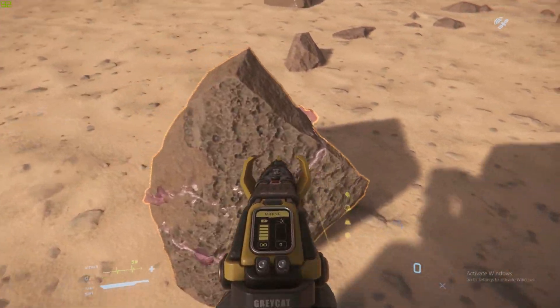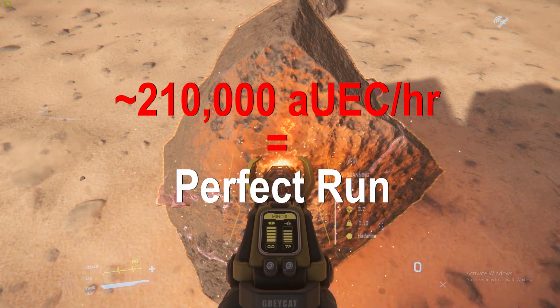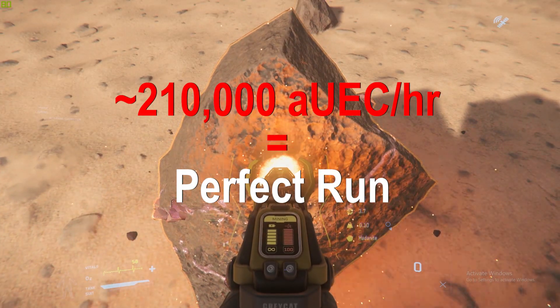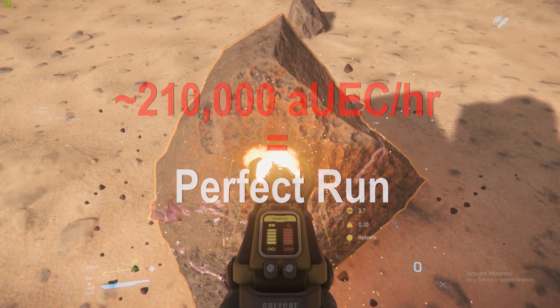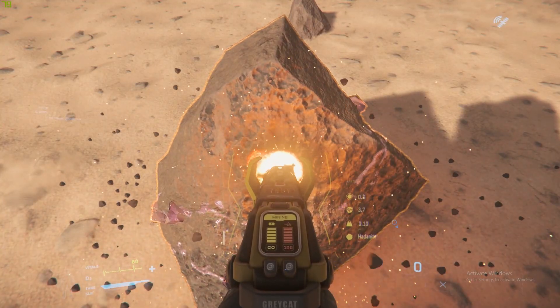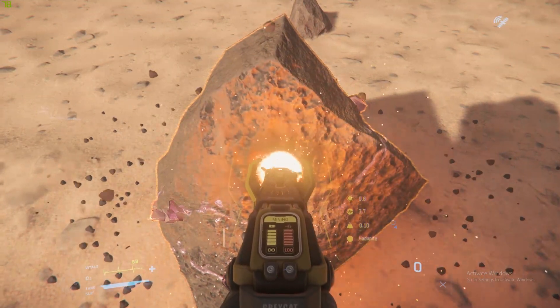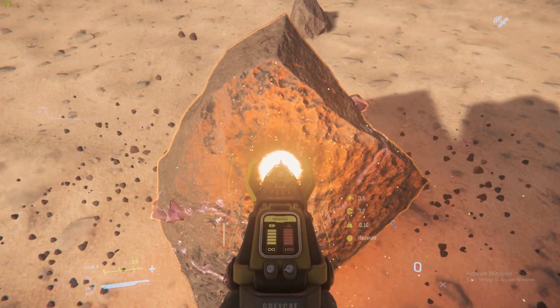It's theoretically possible to get about 200,000 to 210,000 AUC, but that would require a route that has 10 to 15 hadonite rocks all clustered together — basically a perfect route. I would say that anything over 100,000 AUC per hour means you're doing really, really well.